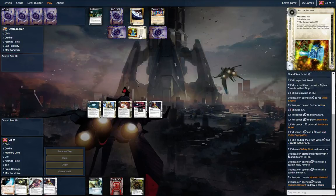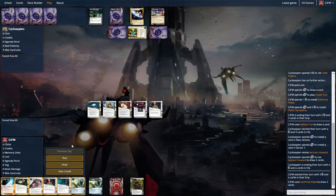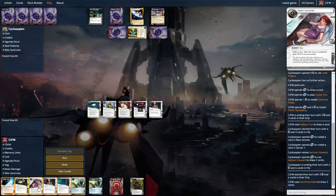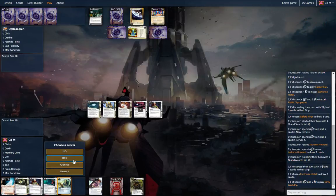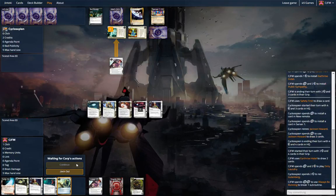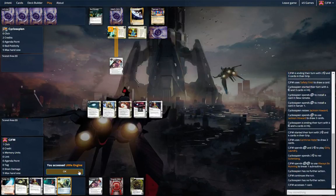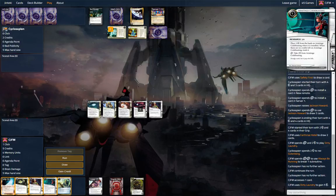We have E3 in the deck, so we can deal with this and gain a bunch of money, which is kind of awesome. Unfortunately, we don't find it this turn. It's only got four credits, so we're probably going to hit some sort of tagging stuff. But let's run R&D and see what we can hit. Little Engine again. This is a very strange Little Engine deck — I'm okay with that.